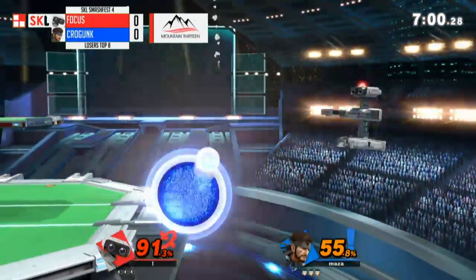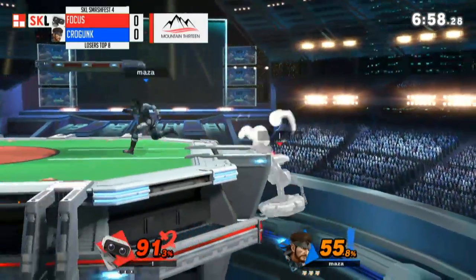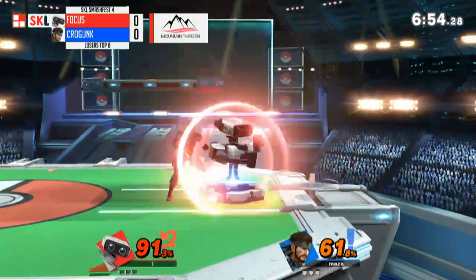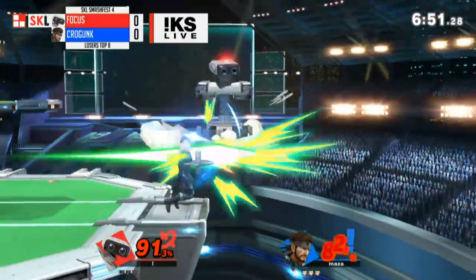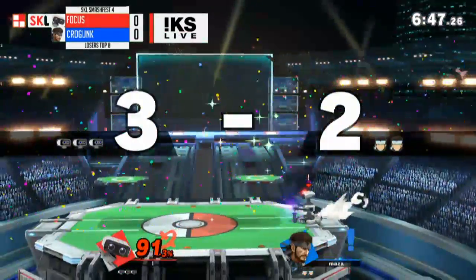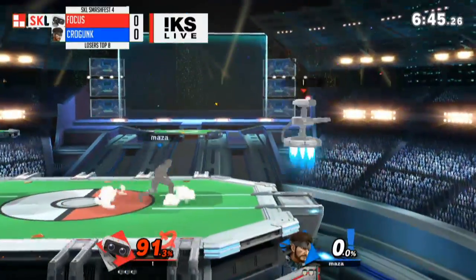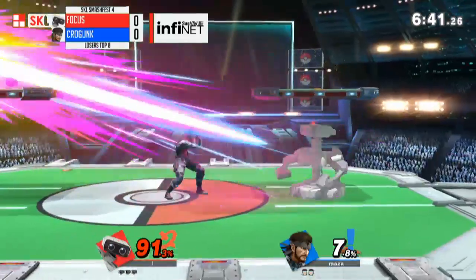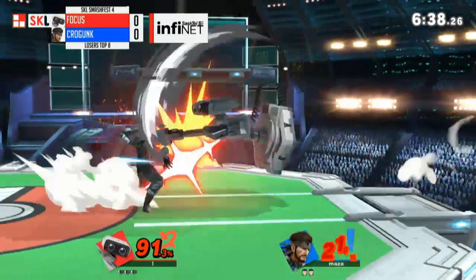We've got Snake's up smash with the missile coming down. It covers a spot that Snake isn't in so he can be elsewhere trying to hit you as well. So while that's going up, you need to keep your eye on that and keep your eye on Snake. Big back air coming out from Focus, covering the Cipher and actually going through the armor on that move — great job covering Snake's recovery.